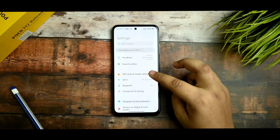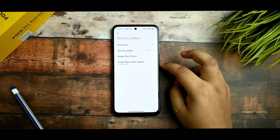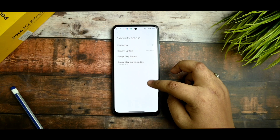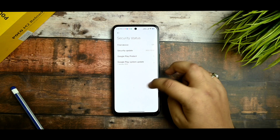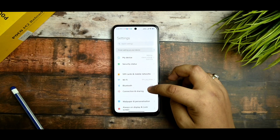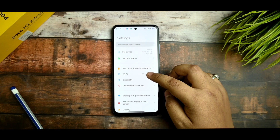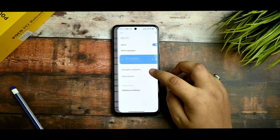Apart from that, there is no security status issue. The Play system date is about one year old, which is old, but it doesn't mean it doesn't have a good range of performance. Let me show you the SIM card and internet settings — everything is working fine there.